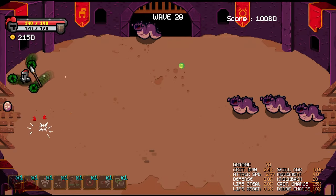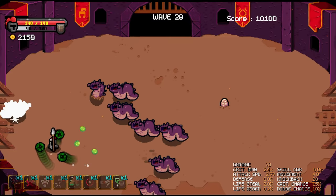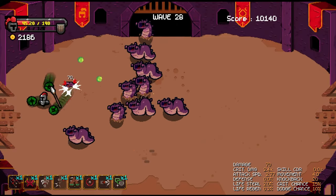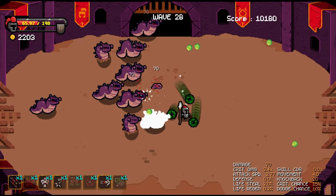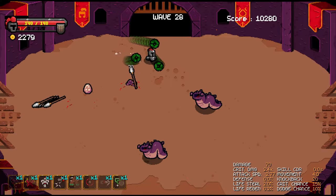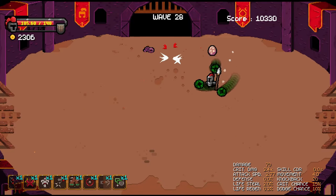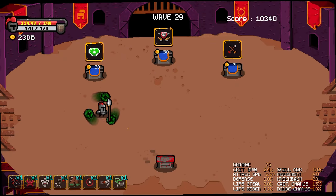Gameplay-wise, you've only really got one button to worry about while you're fighting the waves and that's cross to dash. Your Gladiator will attack on their own without any input from you. Right at the start, you're able to pick between the sword and the shield but you'll pretty quickly unlock new weapons while you're playing. You can totally finish the entire platinum with one of those two weapons but if you struggle, you can head back to the main menu and start over to pick a new weapon. You'll lose your progress with what wave you were on and your upgrades but you'll keep whatever money you have left over.